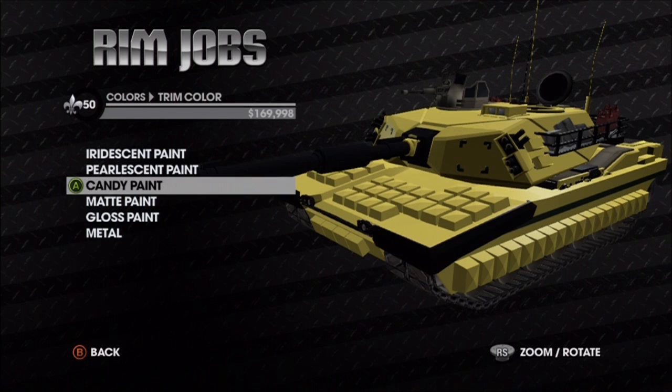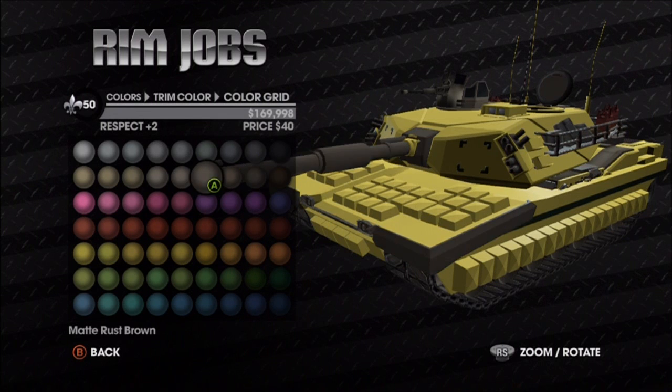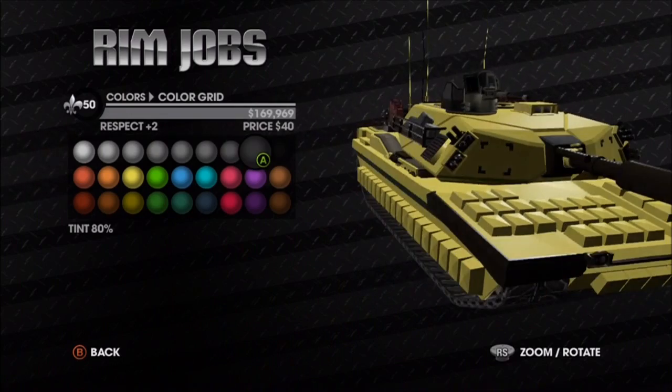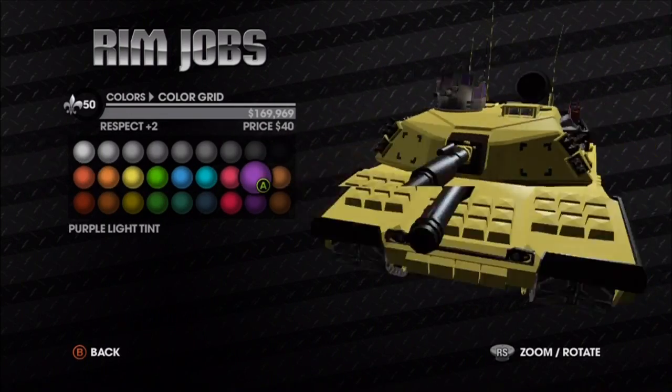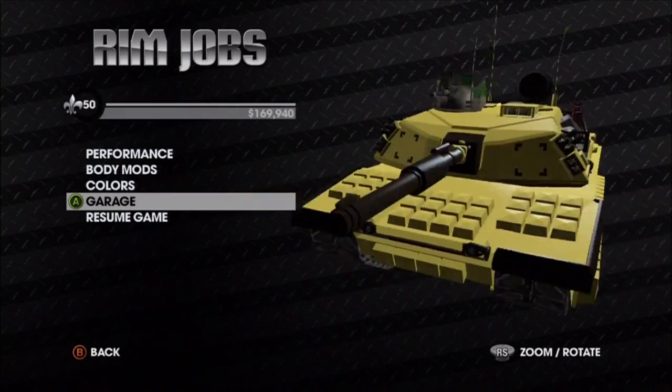Trim color — let's see. If we're going banana, then we need brown. Window tint? There's no windows on this, is there? Where's a window? Anyways, we'll just put green. That's pretty cool. I mean, you can do this with any vehicle.